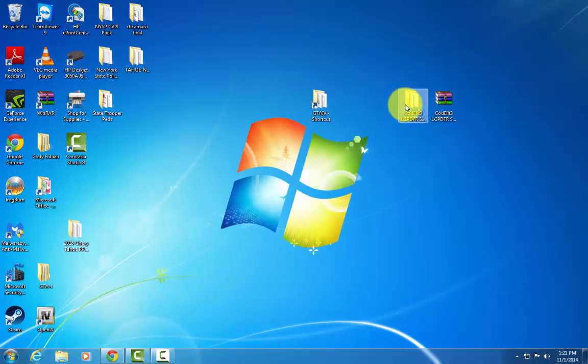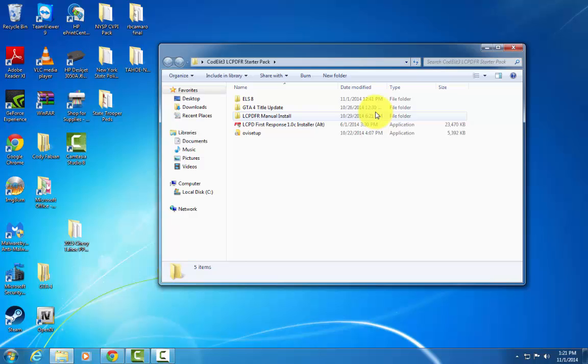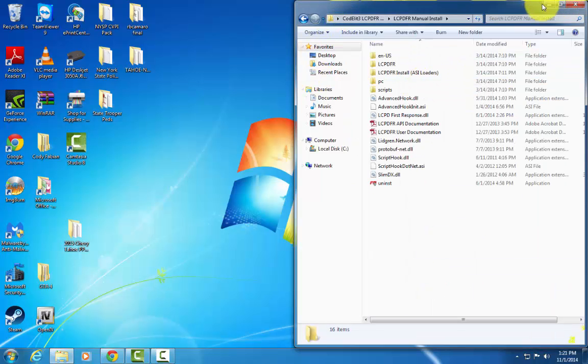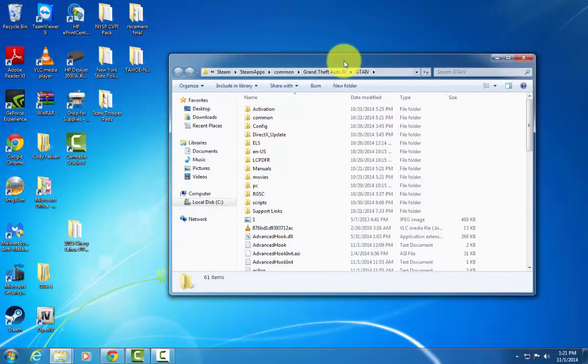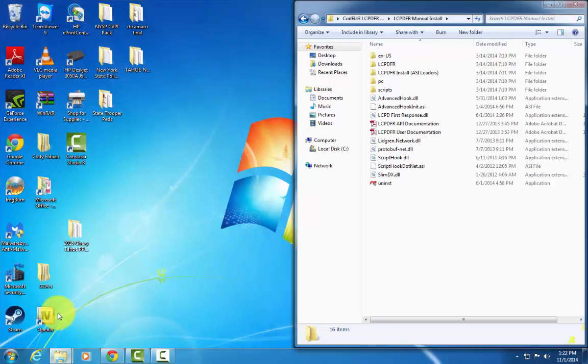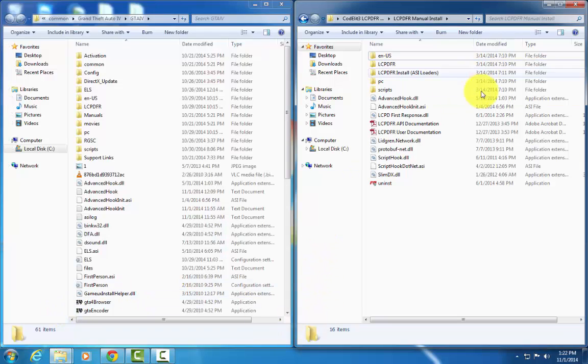The first thing we're going to want to do is install LC-PDFR. I'll do the manual install first because it's so much more of a pain in the ass, so I'll get it done and out of the way first. On the right is the LC-PDFR manual install files, and on the left is the directory.